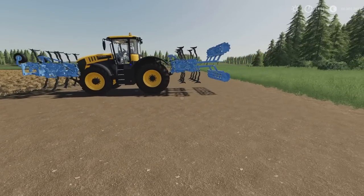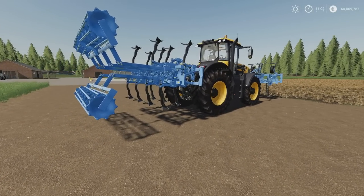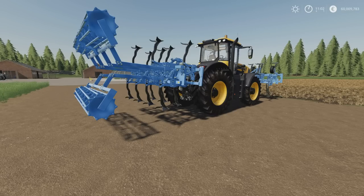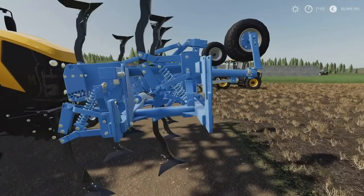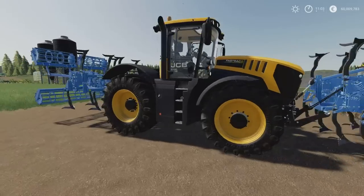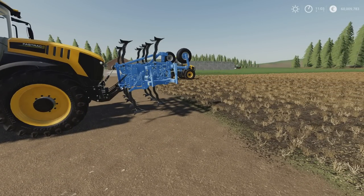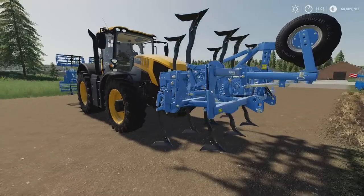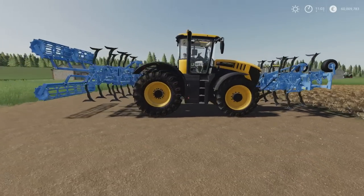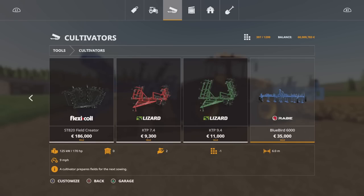Next we have got the Rabah Bluebird 6000. This is a six metre cold-tine cultivator by SMI Modding Team. 13.73 megabytes download, 11 slots on console. You can have a couple of configurations — three in total. You can have it front mounted, which adds wheels to the front, rear mounted like that, or rear mounted with cage rollers. You can have the front mounted option and it does give you the option to put cage rollers on, however the cage rollers would come out and you wouldn't be able to hook up properly — so whilst it gives you the option, I don't think you would realistically use it that way. You'll find it under cultivators.